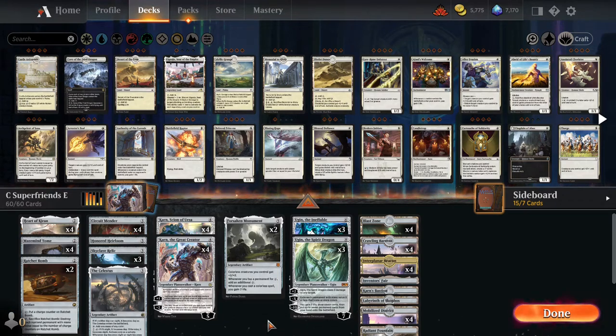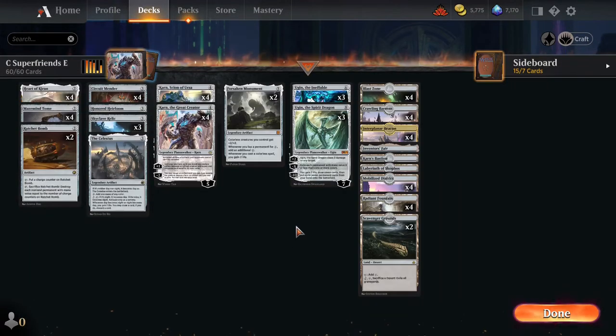Hi everyone, welcome to Priority Holder. Today we've got some Explorer gameplay using colorless super friends, and we're going to need to expand this window to see exactly what we have going on. Super friends is a Magic archetype where you slam a bunch of planeswalkers, and we'll be using the colorless all-stars Karn and Ugin — both their varieties we have on Arena.